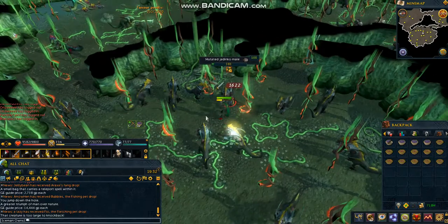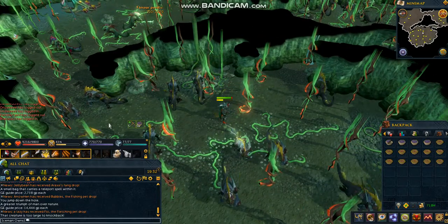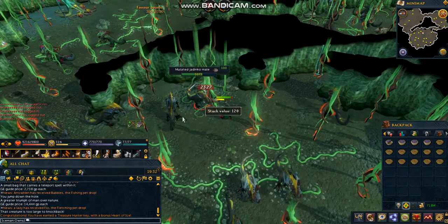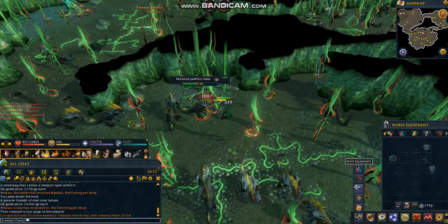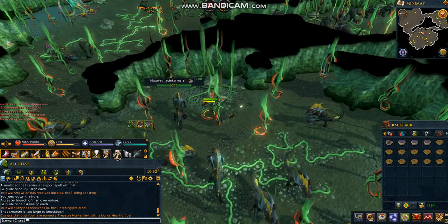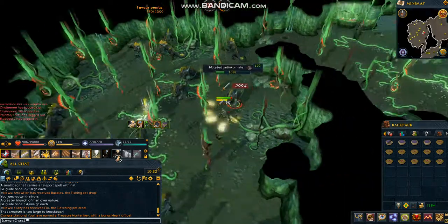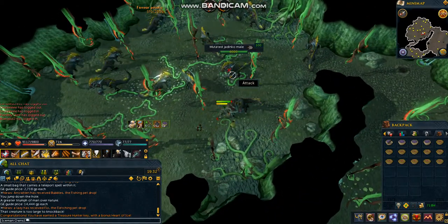If you need to stop at any time, just go ahead and walk out to either side. They're non-aggressive, so they won't keep attacking you. As you can see, they don't really do much to your HP. If you have Vampyrism, you probably won't even need food. They say just one hit with that ability.